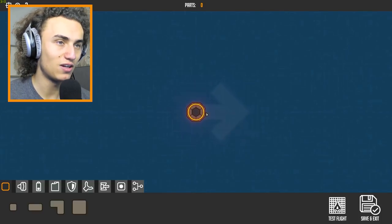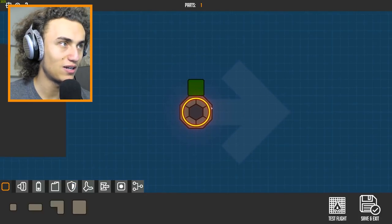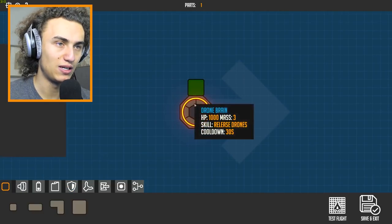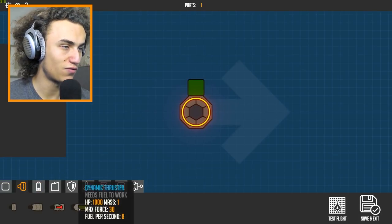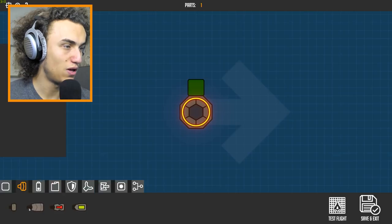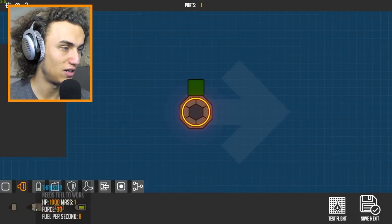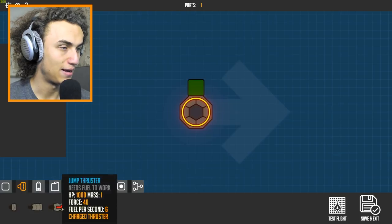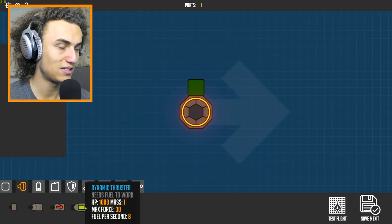We're gonna use our own creativity. So this is our drone and we need to make our own little spacecraft out of it. We have blocks — this gives hull and mass. This thing releases drones. We need thrusters of course because we need to go fast. We can get small ones or big ones — they all need fuel to work. One has better force: fuel per second six, another fuel per second eight. Max force 30, let's get a dynamic thruster.